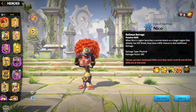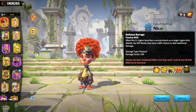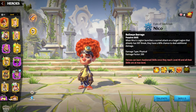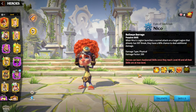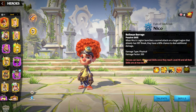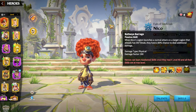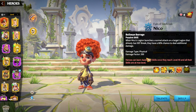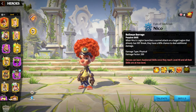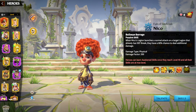The awakening skill is important to mention because Niko can be awakened as a free-to-play player — you just need to get lucky with gold keys and gold chest pulls. When Niko's legion launches a normal attack on a target legion that already has defense break, there is an 80% chance to deal an additional 200 physical damage. So that's 1,400 from the main skill's damage factor plus 200 from the awakening skill whenever you have a defense break on your enemy — and it will be easy to have defense break when hitting any type of legion on the battlefield.